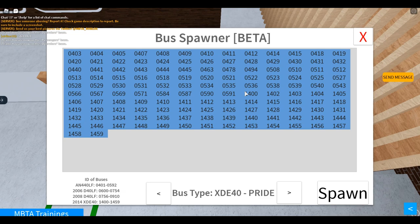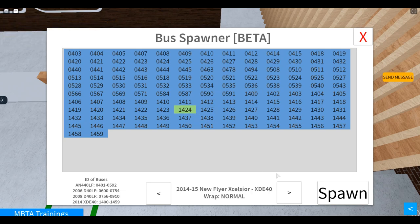For this demonstration's sake, I am going to be choosing an Excelsior which is 1424. Just press it right here and as you can see, you have different types of wraps.